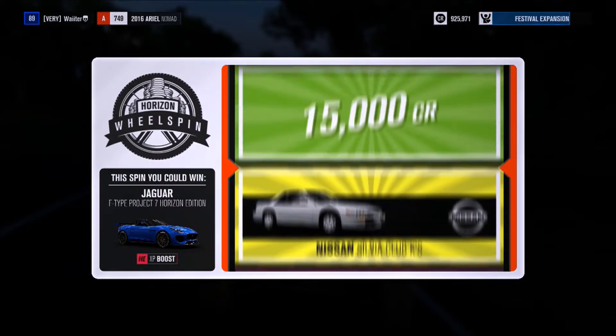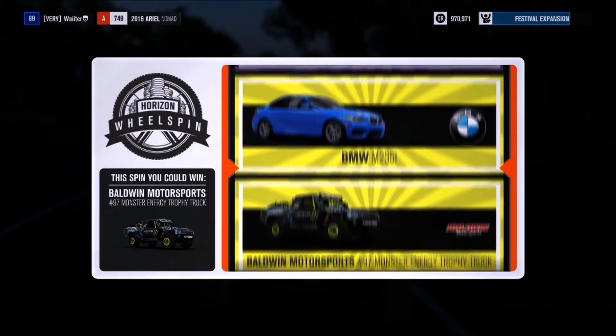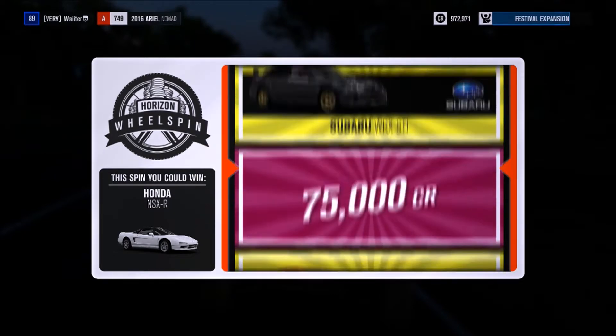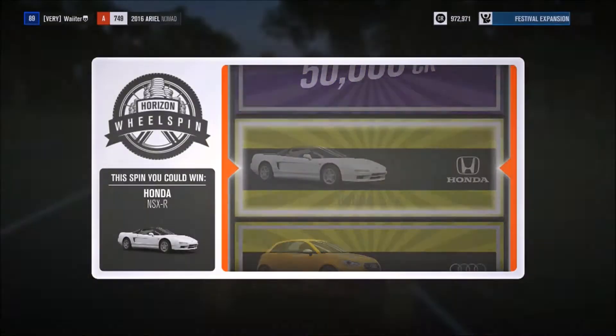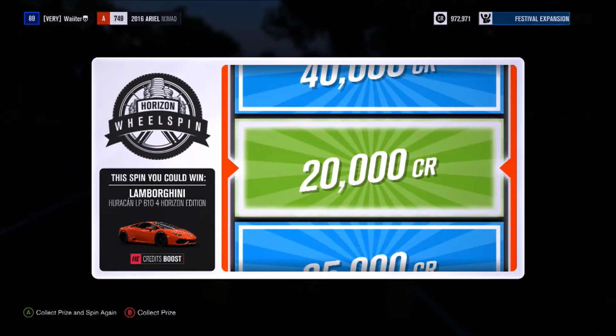I don't know how many we have left. Oh, that's a sick car — an F-Type. I want to get that. No, we don't get that, we get 45 grand. That's a nice car though. I could get a Monster Energy Trophy Truck, which is probably some crazy off-roading car. Another two grand — when you get two grand it's basically just telling you to go to McDonald's and buy a Happy Meal. It's literally the least thing you can get. I could get a Lamborghini Huracan — 20 grand. That would have been nice. I like Lamborghinis and that looks pretty sick.